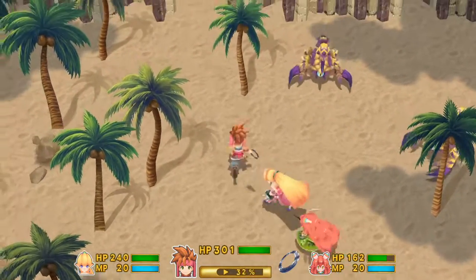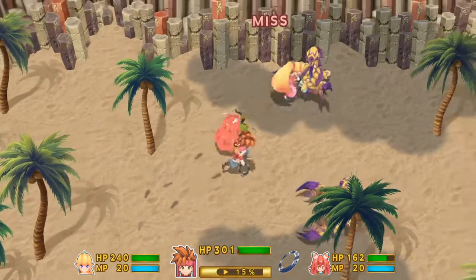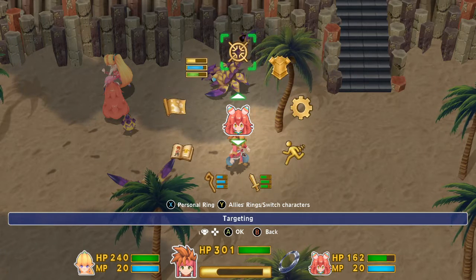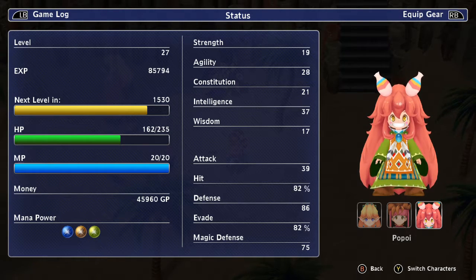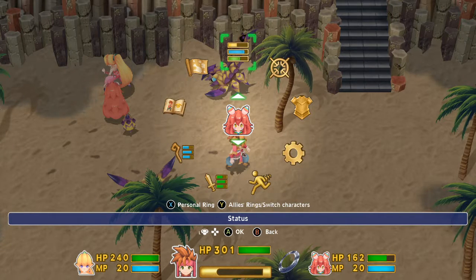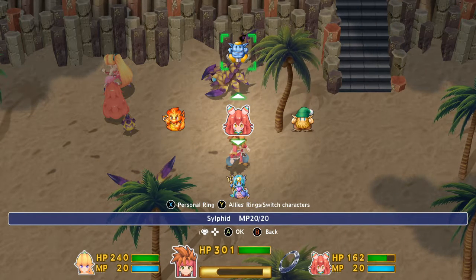So here we are at the Fire Palace. One thing I want to comment on: down there at the very bottom of the screen on the left-hand side, we have Mana Power, and we have three of them. That also dictates what level we can level all of our magics to. Since we have three, we can only get it to three. Even though we have the fourth seed, it's not returned and the sword isn't synced with it, so we can't take advantage of the power.